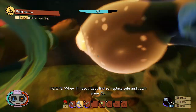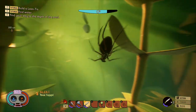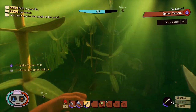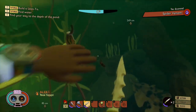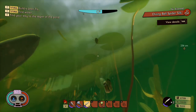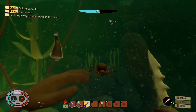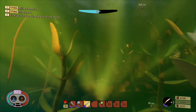Over here you can see tadpoles — they're going to be a passive creature. I actually run into a diving bell spider here as well, so you can see that nice and up close. It's much smaller than the other spiders and seems to have the ability to attack the player, although it doesn't have a name when you hit it above the health bar, so there's still a little work to do there. Tadpoles are passive and will just swim around — you'll be able to use their meat in crafting. Diving bell spiders will have silk used in various crafting recipes, and they'll also drop spider venom just like other spiders, making them a good source to farm.